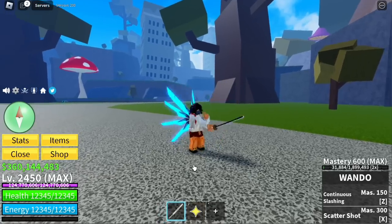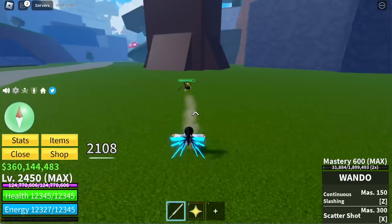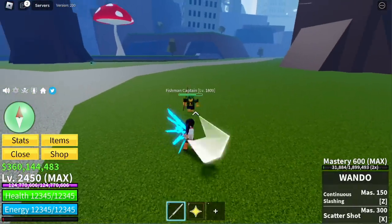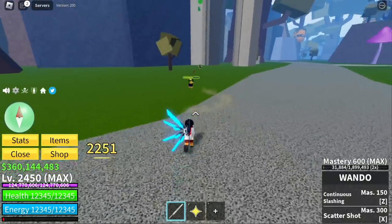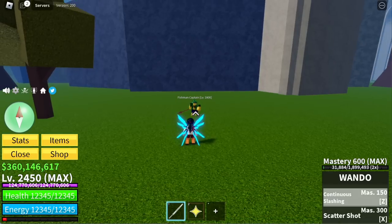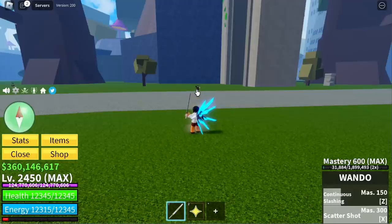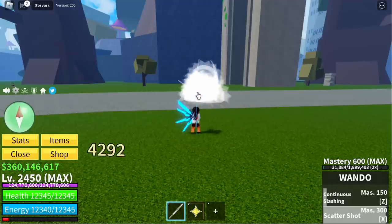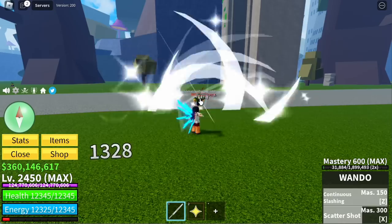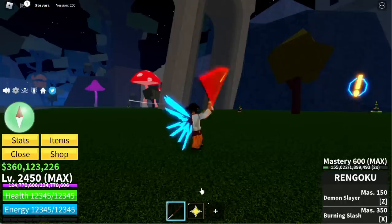Next up is Wando — this sword is from the second sea. First slash: 2,108. Second slash: 2,251. Third slash: 2,251. Final slash: 2,299. Z skill, Continuous Slashing — my favorite skill even though the damage is 4,158 only. X skill: 4,292 — for a total of 10,749. Shout out to all Wando users!